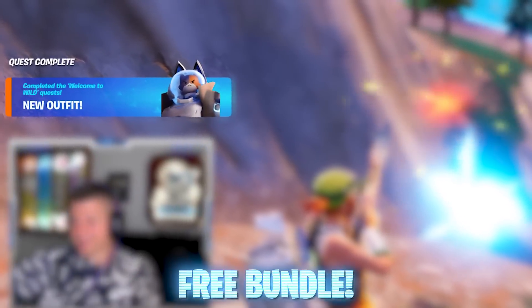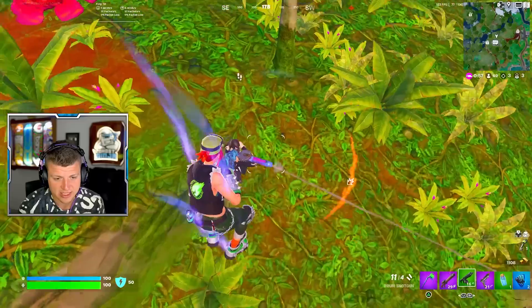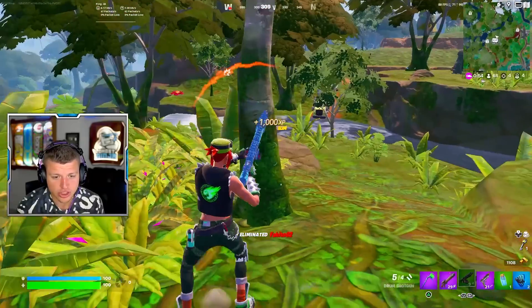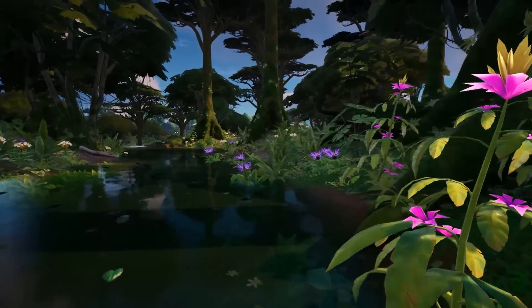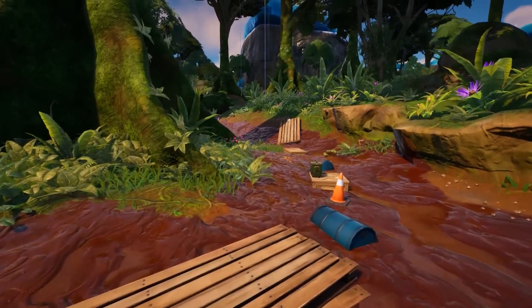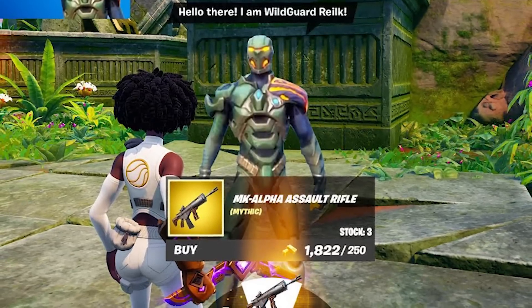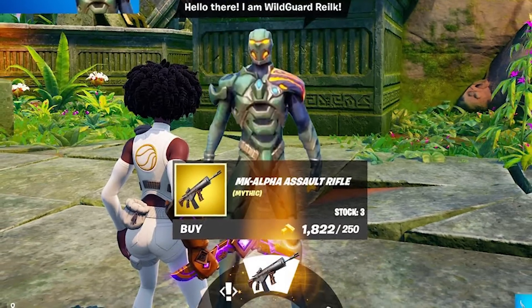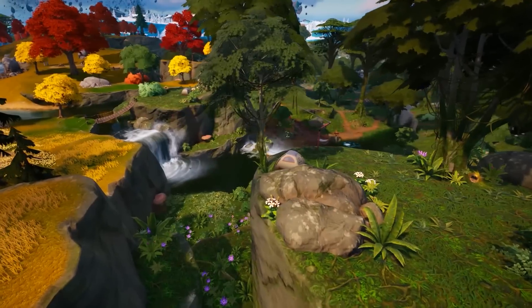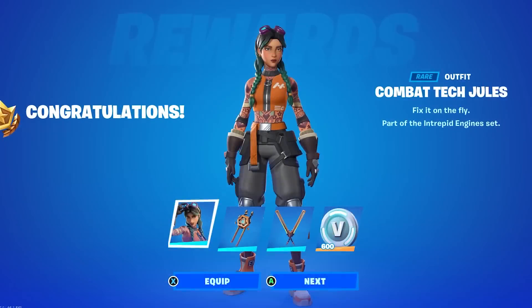Now let's get into the brand new free outfit you guys can now claim. Inside the jungle area is where you'll find the new Relic boss — a new updated boss that will now be giving us the new Assault Rifle, the Mythic MK7. This is going to be releasing really soon, considering the regular MK7 has now been unvaulted in the regular loot pool.